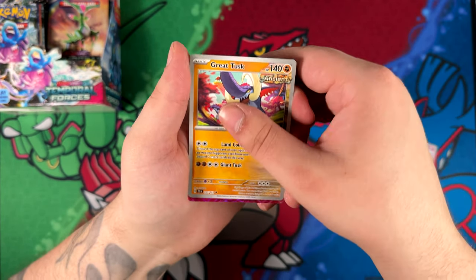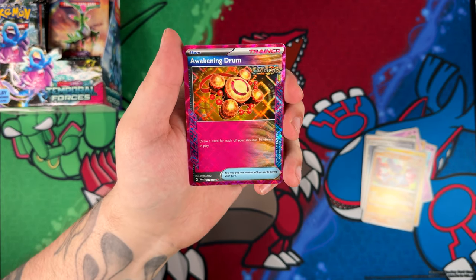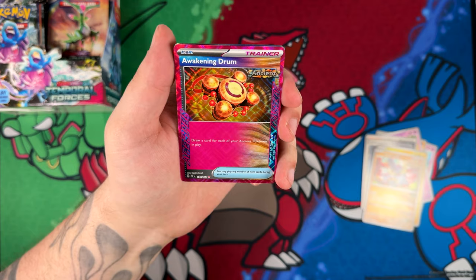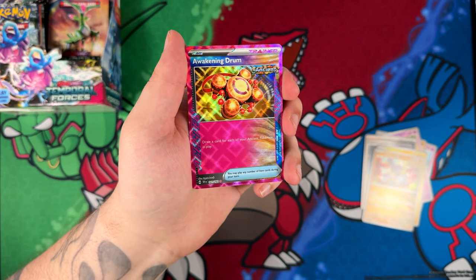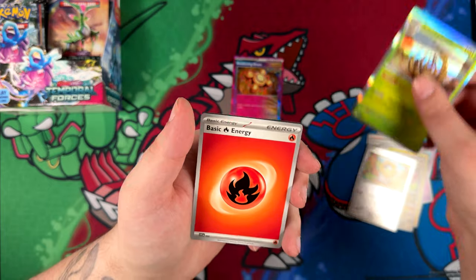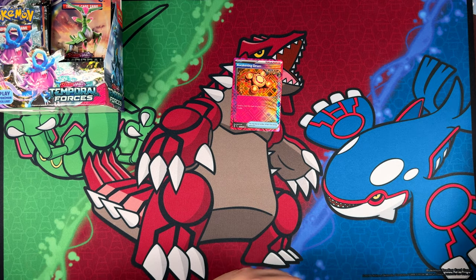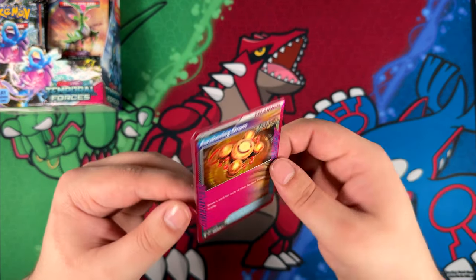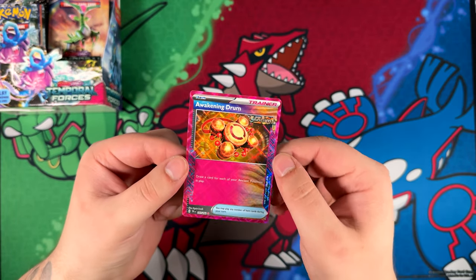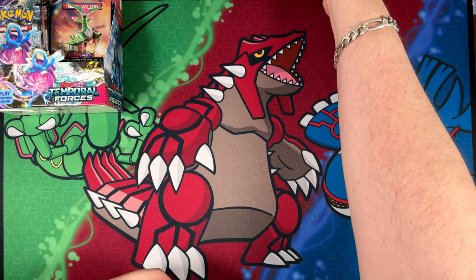Really happy about that Morty's Conviction pull. That is our ACE Spec card — Awakening Drum. 'Draw a card for each of your ancient Pokemon in play.' I think these ACE Spec cards used to be a thing back in the day and they've now brought them back with this new set. I think most of these are actually going to be really, really playable. I don't know how playable this one will be, but I kind of like them. Really cool holo pattern too.